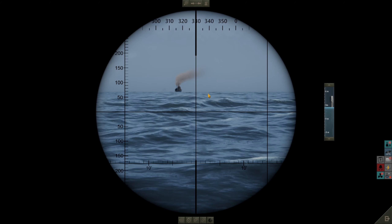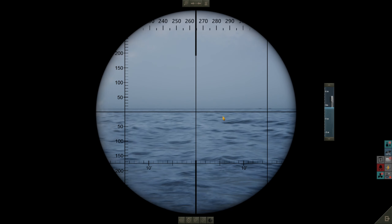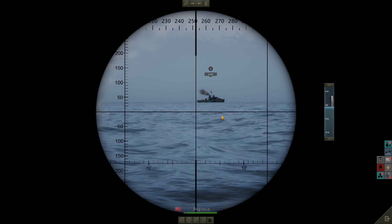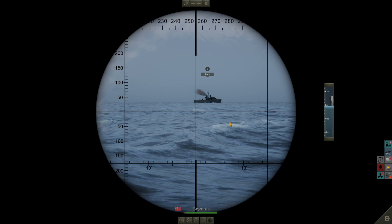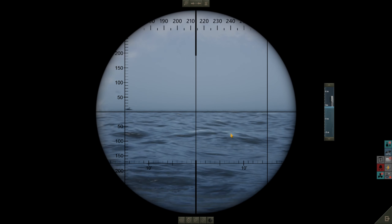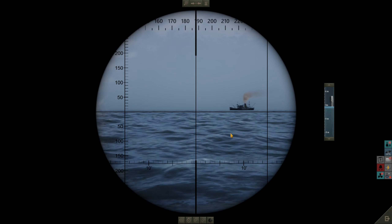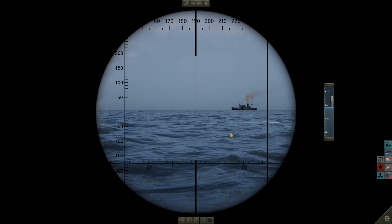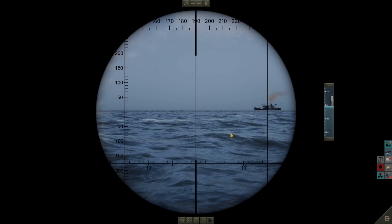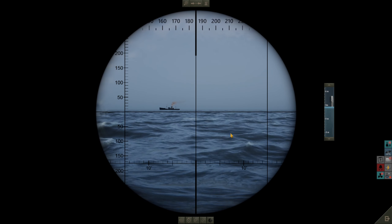The destroyers are still a ways away, and one is thankfully looking in the wrong direction. There's another one over here - the Flower class corvette. We've got to be careful with these corvette types, they're problematic. There's another corvette over there as well, so this convoy still has five destroyers capable of sinking us, even though we took one of them out earlier on.